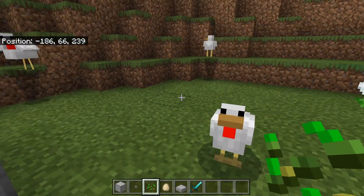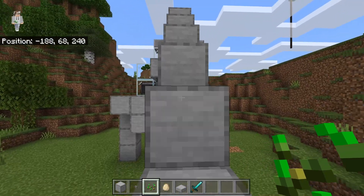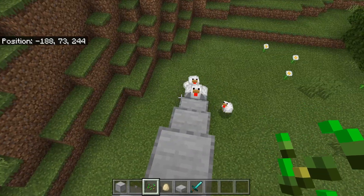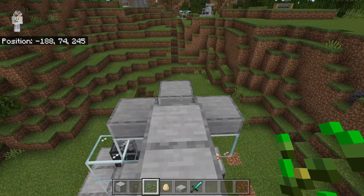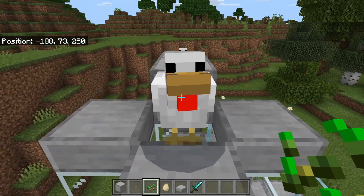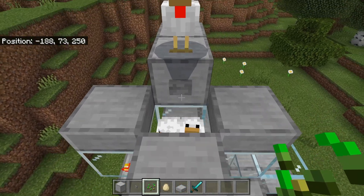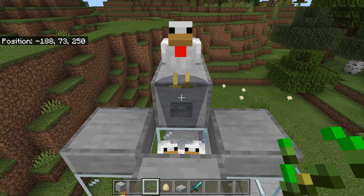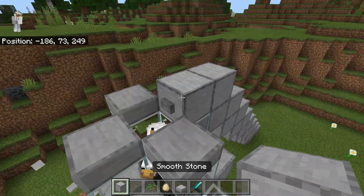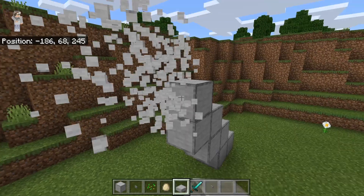Once you have done this, take some seeds and find some chickens — the chickens should be attracted to the seeds. Then just walk up to the staircase. The chickens should follow you, and once they come up, go over to this part and they should walk right off into the farm. You might need to push them, but it should be a lot easier with the button there. Once done, break any temporary blocks you've placed, replace the slab, and break the staircase.